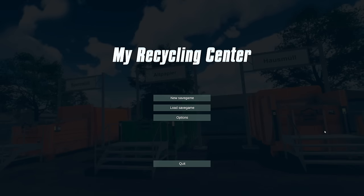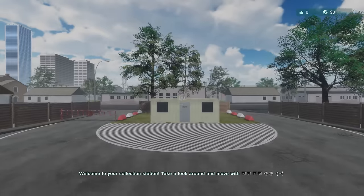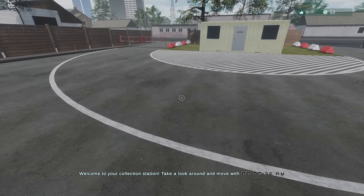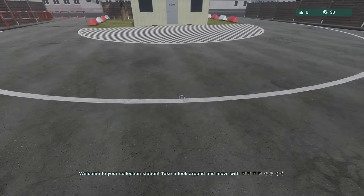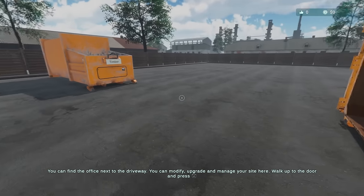Hey everybody, Scapegoat's back at my recycling center — pretty self-explanatory, let's go. Name: Not Dre. Okay, excellent. So we're running a recycling plant — welcome to your collection station. Take a look around and move with WASD or the sticks. Got it, I've done it.